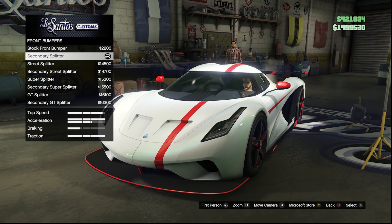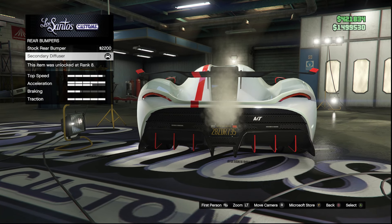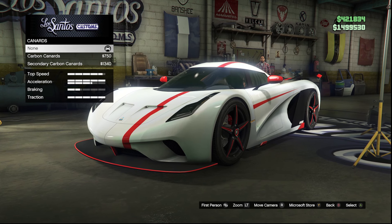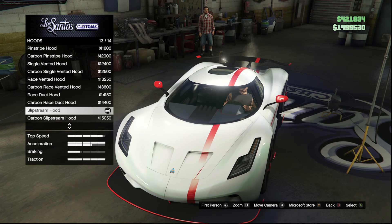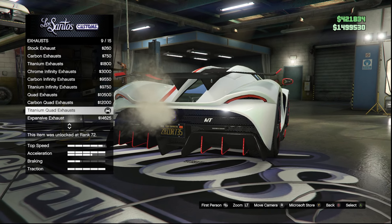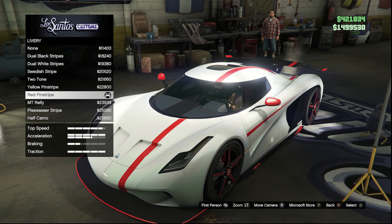For the front bumpers we have the secondary splitter with a few options: street splitter, super, and GT. For the rear bumper you only get two options — the secondary diffuser, which lets us match the livery and secondary color. For the canners we kept it stock, as adding them felt like a bit too much. The hood has the slipstream hood among 14 different options, all of which look pretty decent. For the exhaust we went with the titanium quad exhaust, which doesn't look too bad. Heading into the livery, we ended up going with the red pinstripe.